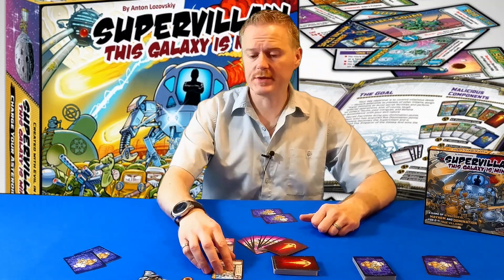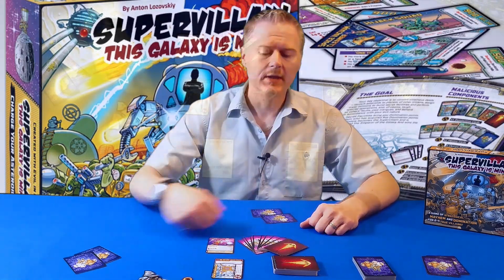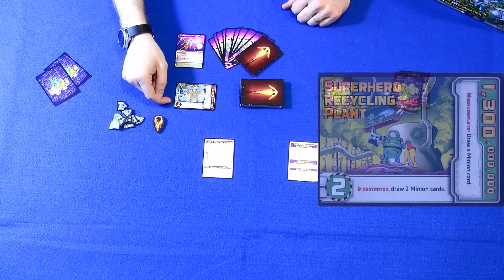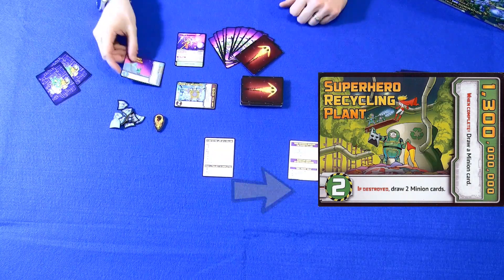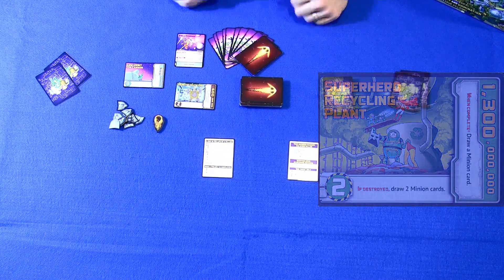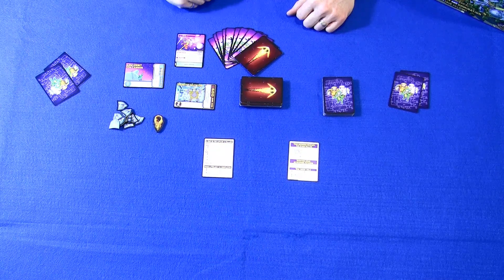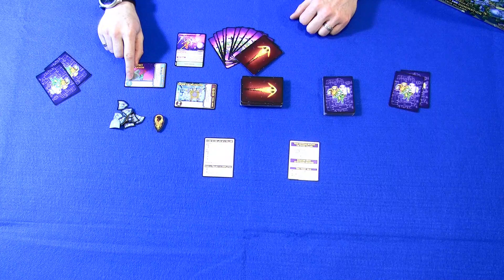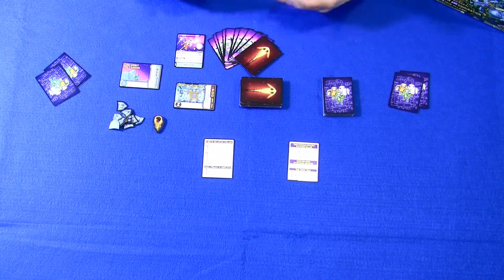Every one of these projects, while you're working on them, are not worth any victory points at all. As soon as you complete a project — and I'll explain how that works in just a couple of moments — you're going to get the amount of victory points listed on the bottom of these cards. These projects can be worth anywhere from one victory point to two victory points, or they'll have a letter Z at the bottom, which means it doesn't give you any victory points but it does give you a special effect. Once you've built the base and your total on the lower left-hand corner equals five victory points, you instantly win the game.